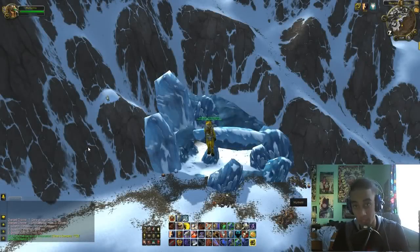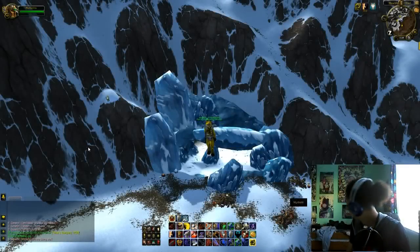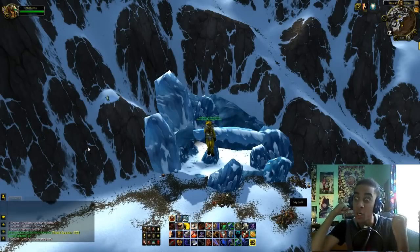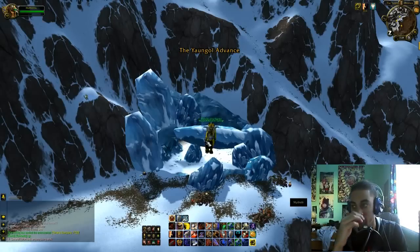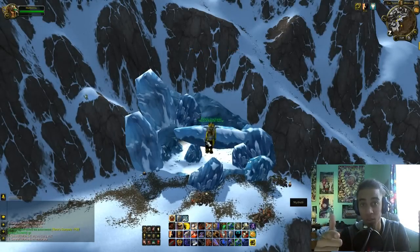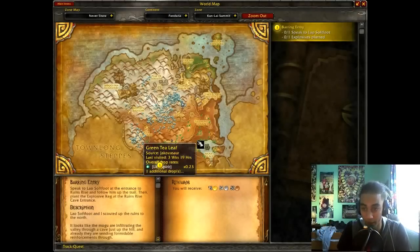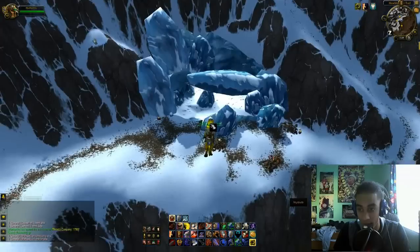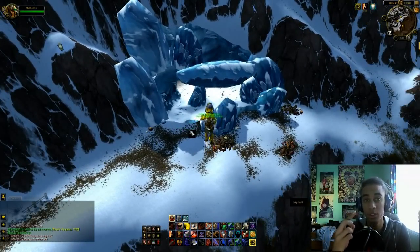What's up guys, we're gonna do another video. Today we're doing a gold guide. For this video you need to have maxed out herbalism. You want to go to Kunlai Summit — this is the location right here where my mouse is, it's this little cave right here. The reason we're going here is because you're going to be wanting to get snow lilies and golden lotuses.